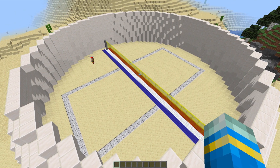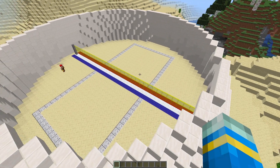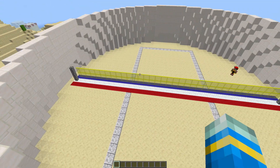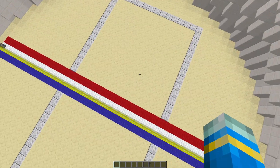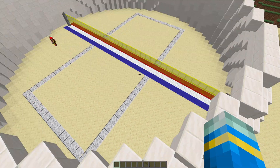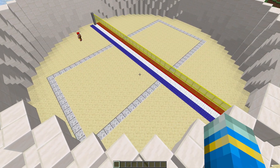Hey guys, welcome to another Server Miner plugin tutorial. I'm your host LCGym007 and today we're looking at the volleyball minigame plugin. This is a fantastic plugin which allows you to play volleyball in Minecraft. I've built us a court here — you can obviously customize this, make it however big you want, just whatever you want it to look like.